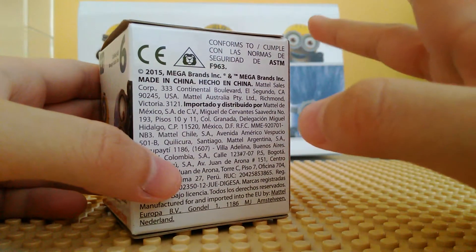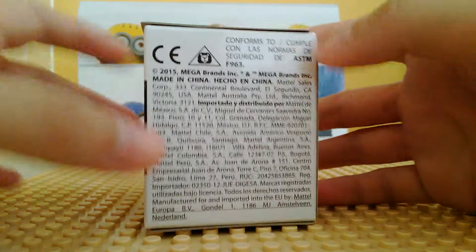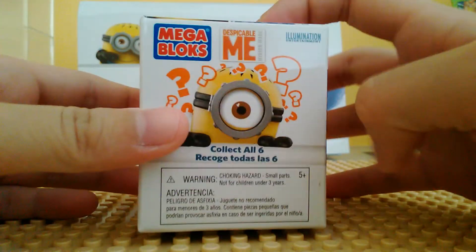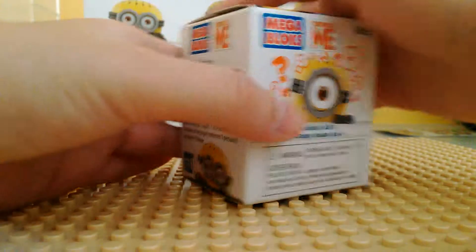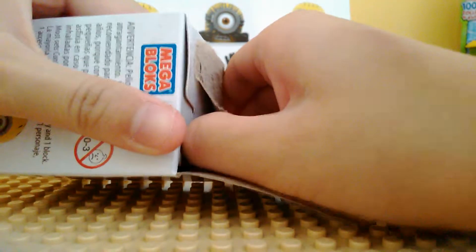You can go to minions.megabloks.com for more information. Usually blind boxes show what minions you can collect, but in this case they don't — though I really like how they do the blind boxes. The size is like medium, not as big as the Funko ones I've opened. Let's get this first box open and hopefully we get something we wanted!